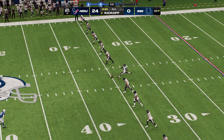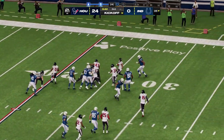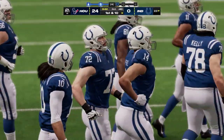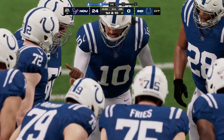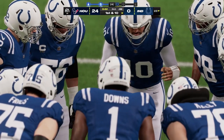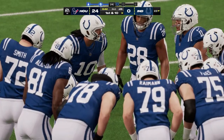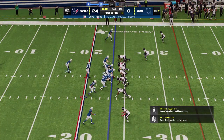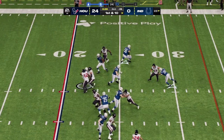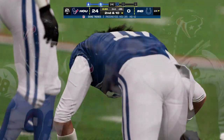Fairbairn kicks it away following the field goal — not much happening on the return as he'll get this to about the 23. The Colts set to take over offensively. Not much of a surprise that they're losing — they just haven't been able to get much of anything going in the pass game. In today's NFL, if the passing game isn't working, usually not much else is working either. Despite struggling throwing it, they've got to find plays that put the ball in the air and allow for some success.